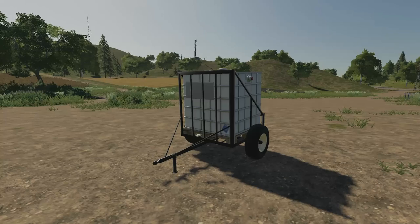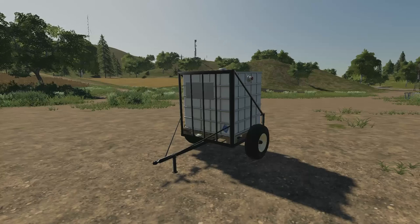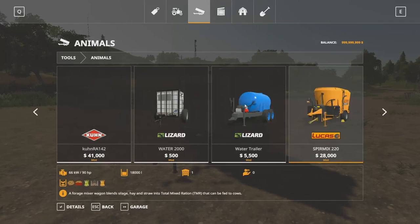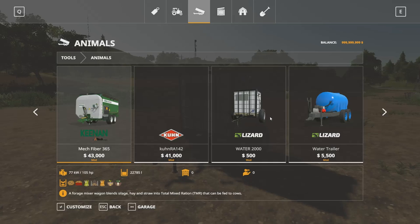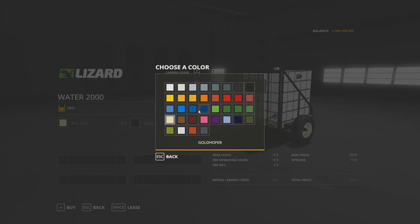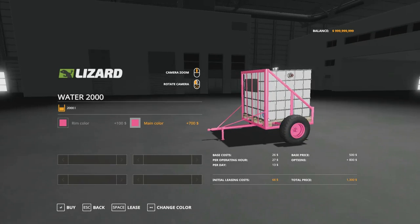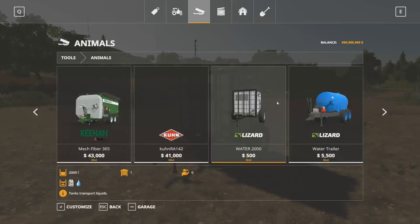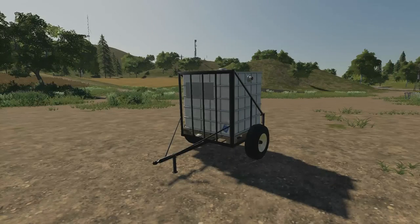Your next new mod: we have the Lizard Water. This is a homemade water transporting capacity of 2,000 liters. You can do the color configuration and the price is $500 — pretty cheap. To find this, go into animals, tools, animals, and scroll. You can change the rim color and the main color to anything. The only color that does not change is the tank.